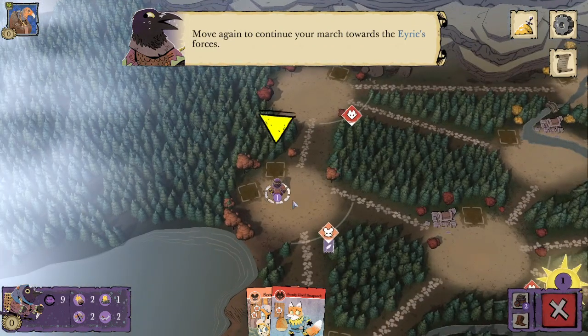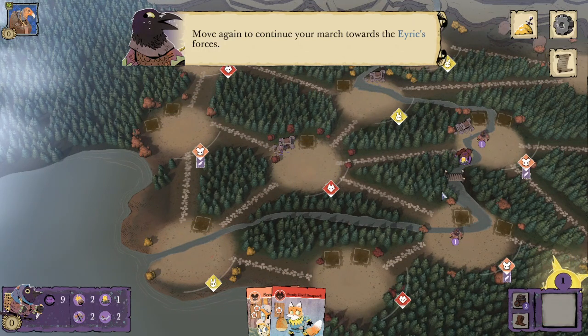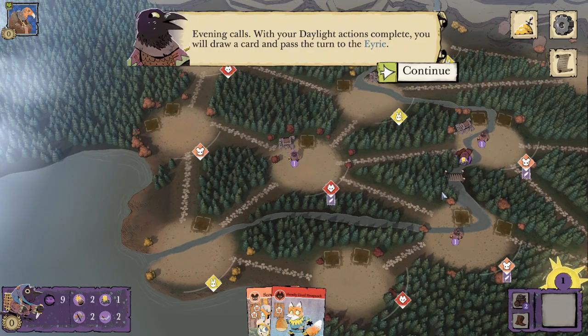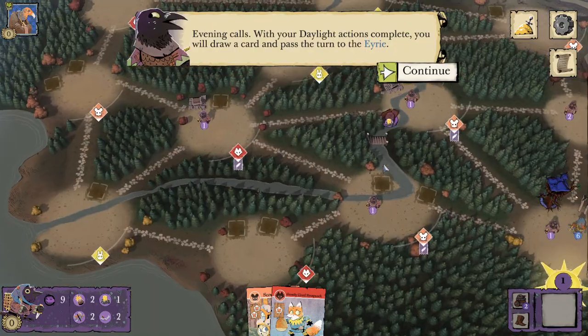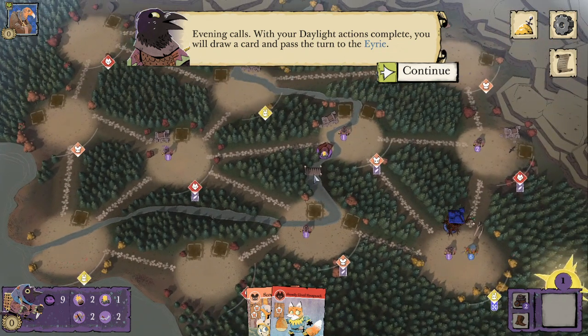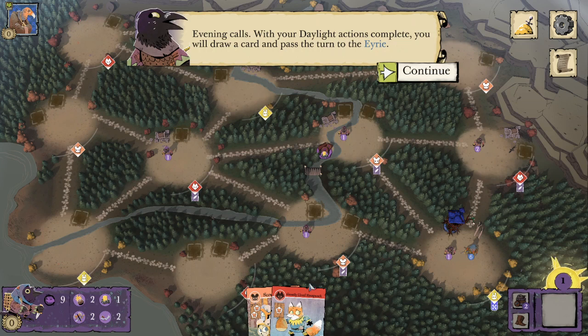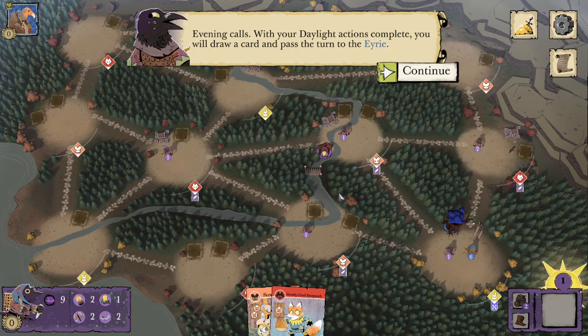Going to consolidate again. A lot of the Crow's game plan is going to revolve around this consolidating in order to plot, because they recruit so spread out. The important thing about that is they have the Nimble ability, so they can move regardless of who rules their clearing. Otherwise they wouldn't really be able to get much moving done because they're so spread out.